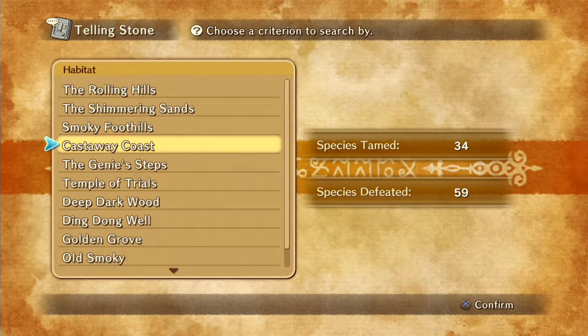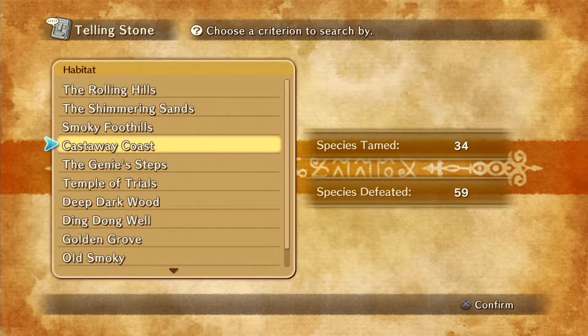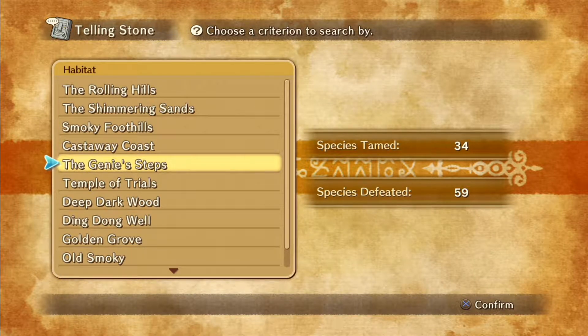This episode we're going to actually be heading into Castaway Cove and advance the plot. Let's see — these two guys right here, Castaway Cove and Genie Steps, are what we're looking at right now.